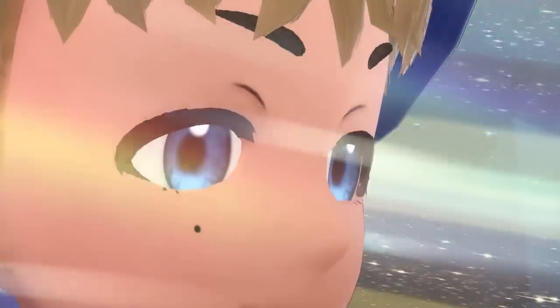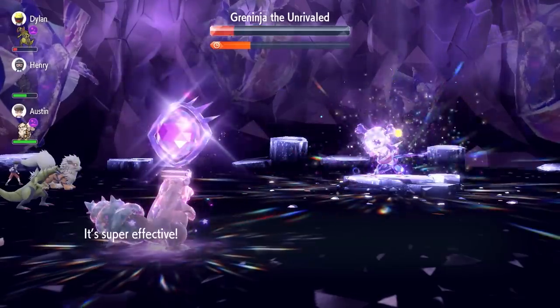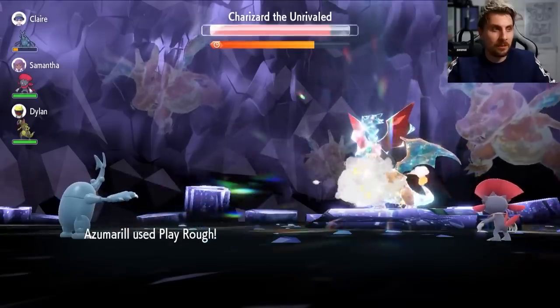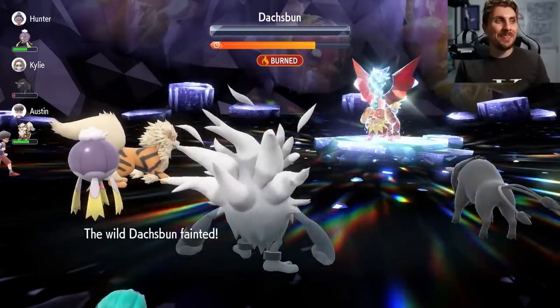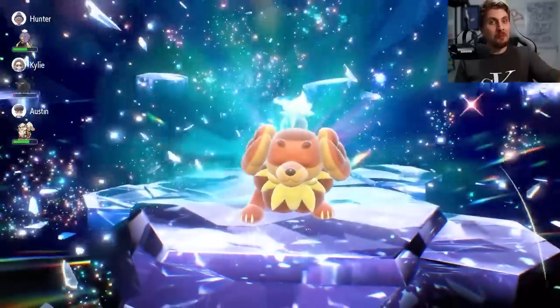Scarlet and Violet have been out a little while now, and even if you think you know everything about raids, this isn't going to be a video that's just saying use Iron Hands, Belly Drum Azumarill, or Annihilape. Yes, these Pokémon are exceptionally good for the most part, but in this video we're going to go over everything you need to know to help you optimize your raid play and build for specific Tera raid bosses.